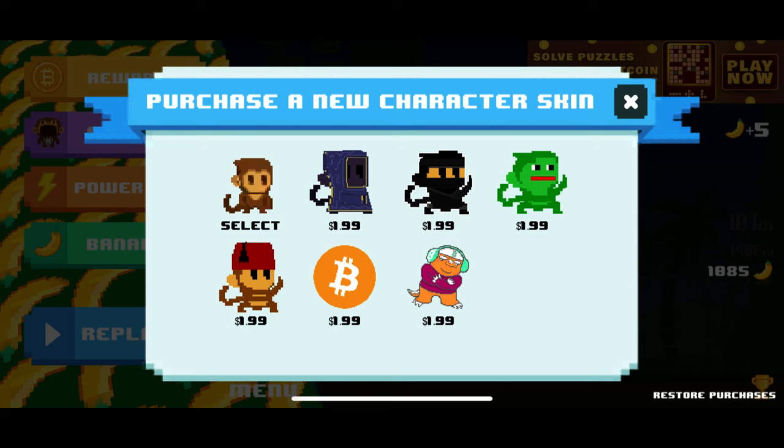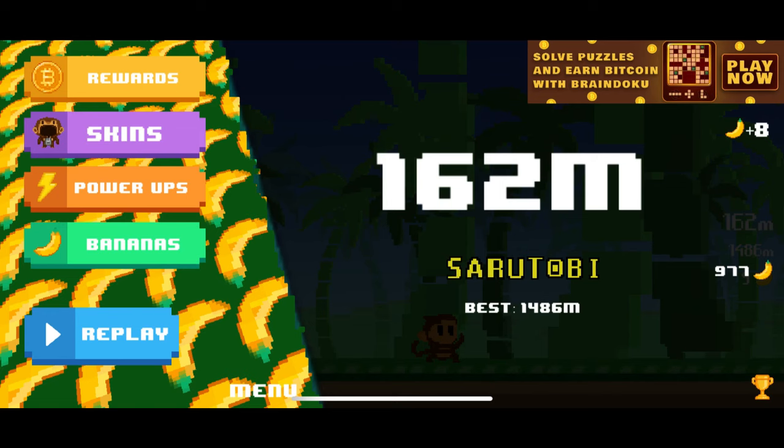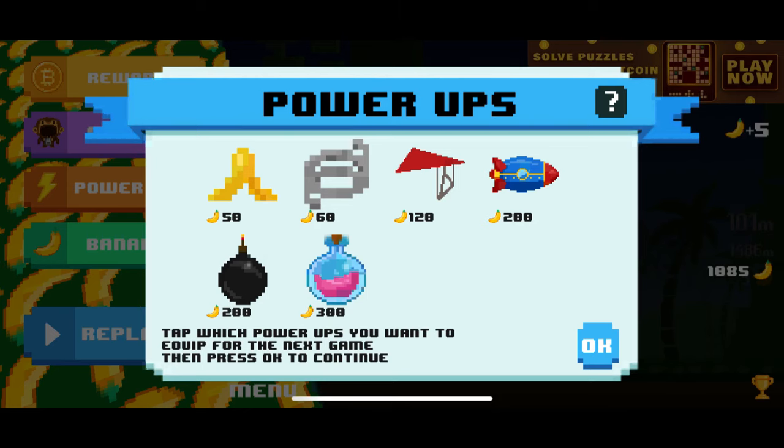Going back to the main menu, we will follow up with the Power-ups tab. These power-ups can be used to give you an advantage from time to time. In the Power-ups menu you will see six icons: the banana costs 50 bananas, a spring costs 60 bananas, a bar-sized kite is worth 120 bananas, the rocket is 200, the bomb is also 200, and a potion is worth 300 bananas. At the bottom it reads: tap which power-ups you want to equip for the next game, then press on to continue. All power-ups can be used individually or you can make a combination of power-ups for optimal advantage against the sporadically placed bananas.